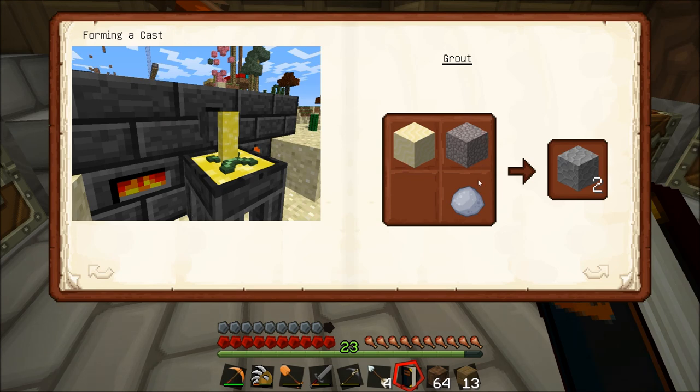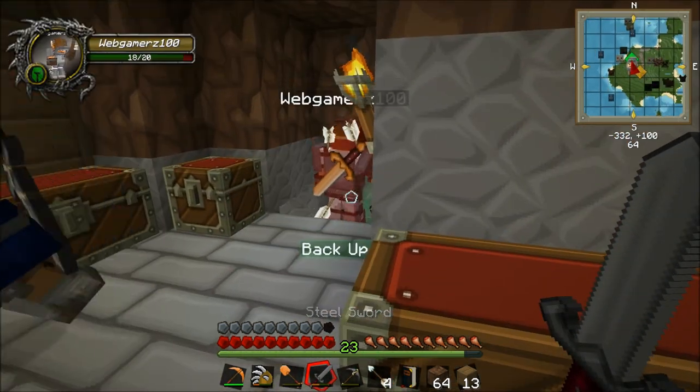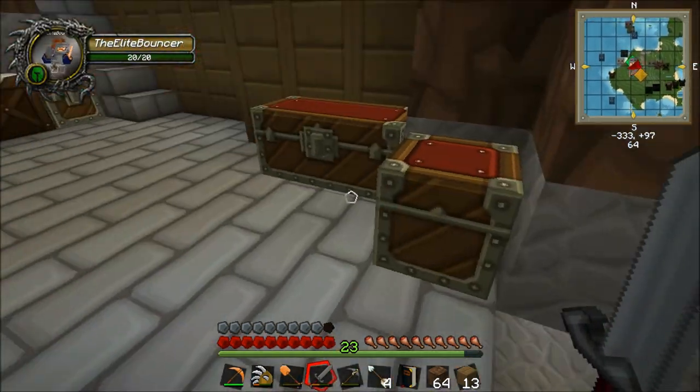So you need to make grout, which is sand, gravel, and clay. Sand, gravel, and clay. A skeleton has come up from the mine. You dealt with it, Webber.